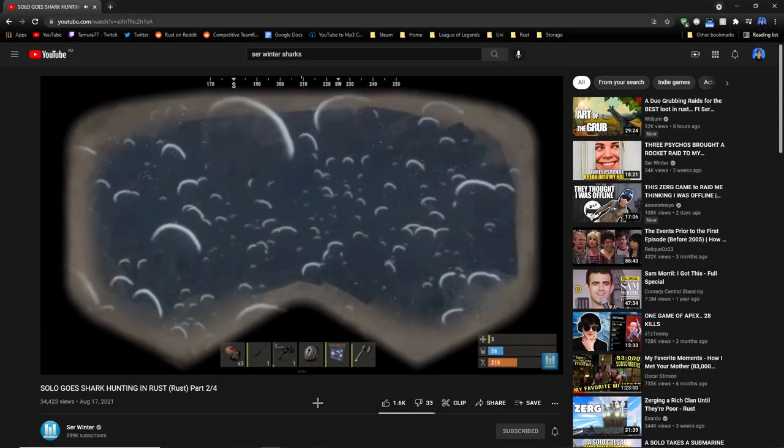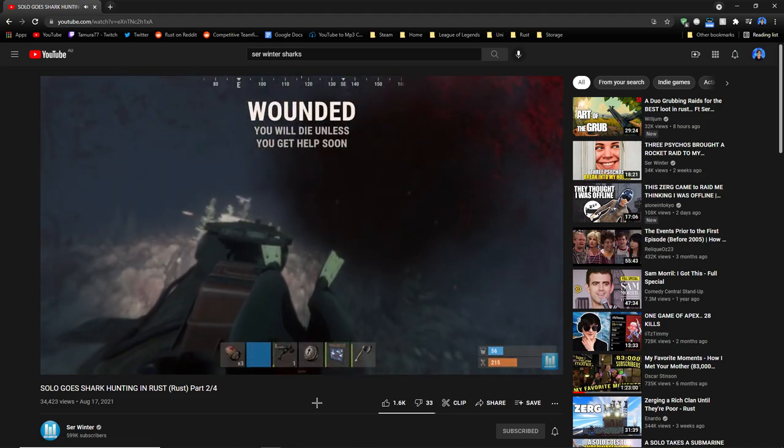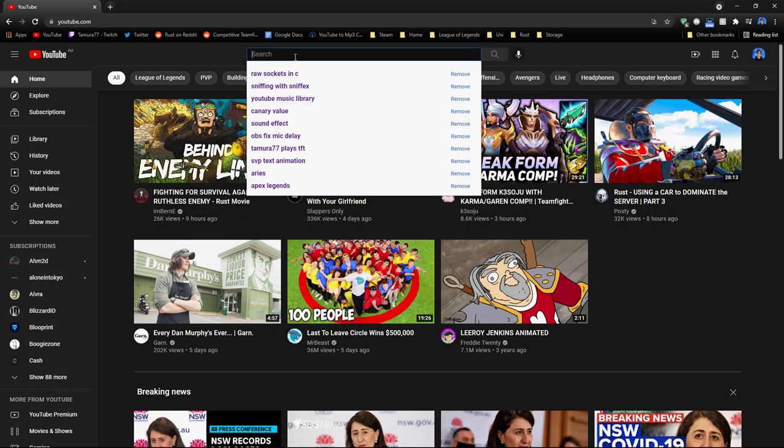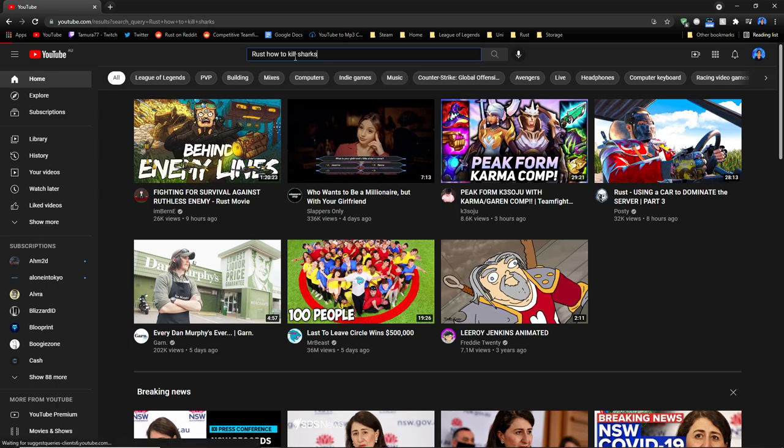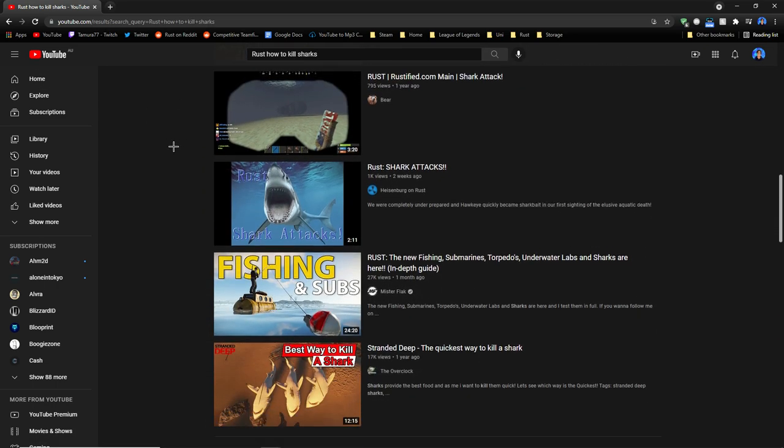So the other day I was watching Raft, and I saw this. Are you kidding me?! So then I thought, surely there's going to be an easier way to kill the sharks. But I didn't really see any tutorial videos, so I hopped onto a private server and tried to figure out the AI.